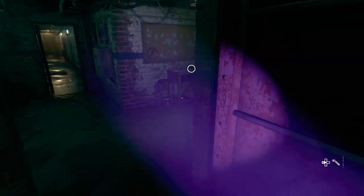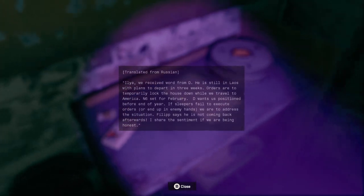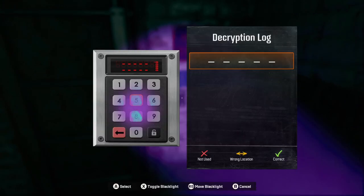Interrogation rooms. I'm waiting for enemies to pop out. What do we got here? Translation from Russian — Iliab, receive word from D. I'm not going to read this whole thing. What do we got here? Keypad. Well, we know these from the mission earlier.